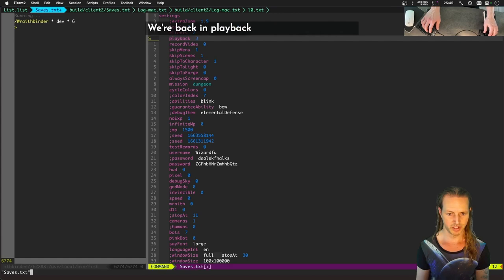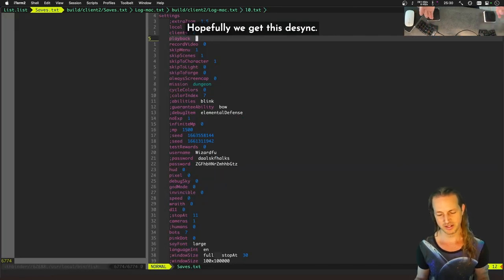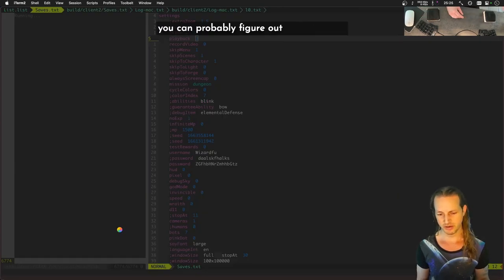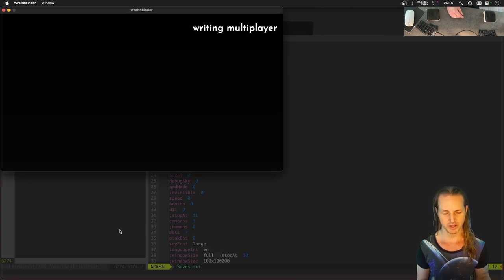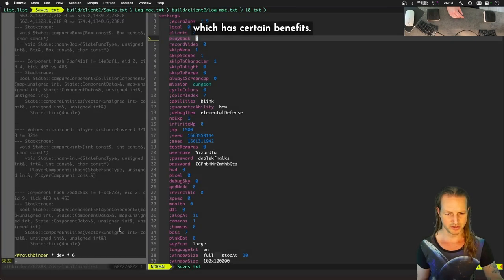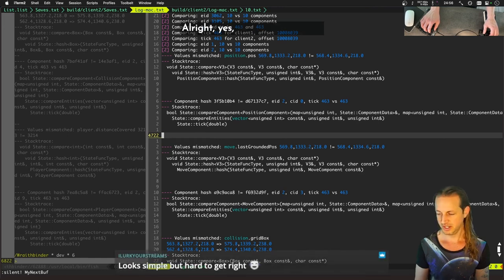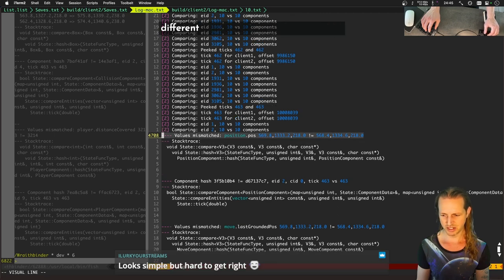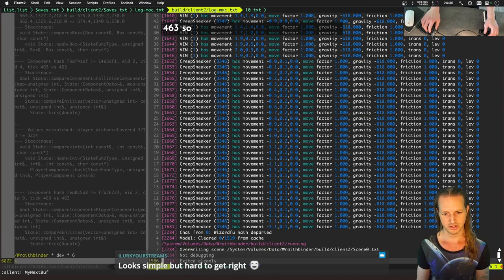We're back in playback mode three. We copy log mac first to L0. Let's run the desync checker — hopefully we get this desync again. If you're watching the stream you can probably figure out how tediously difficult it is to create multiplayer games. This is a technique called lockstep, which has certain benefits. Yes! We got the issue we were looking for.